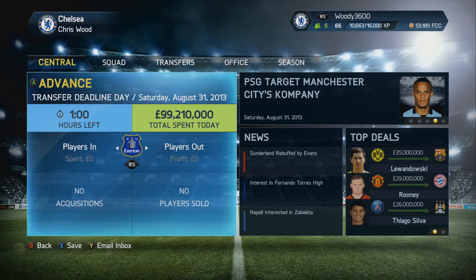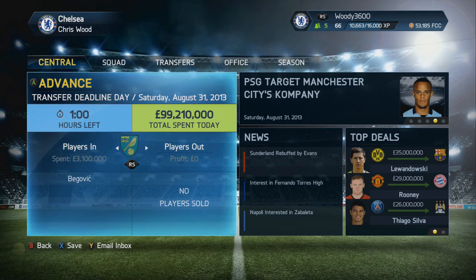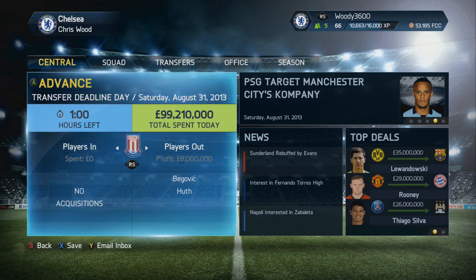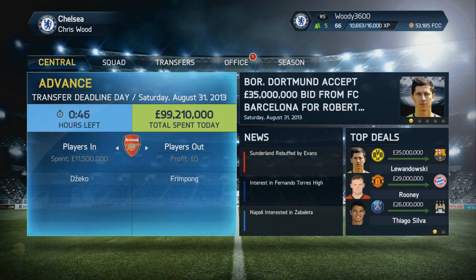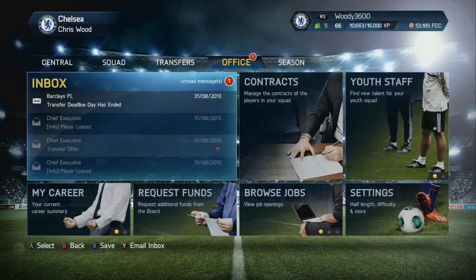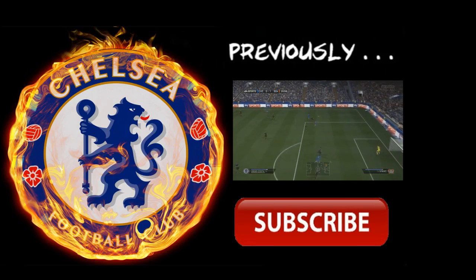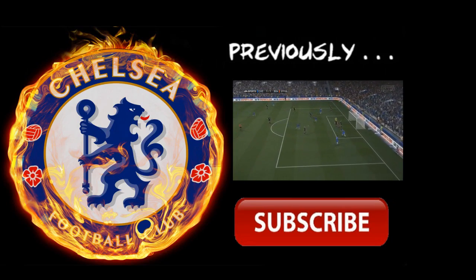On the right-hand side there are the top deals. Thiago Silva to Manchester City for 26 million is a massive signing, as is Wayne Rooney from Manchester United to Bayern Munich - Man Utd might have been a sterner force had they had him in their ranks, but he went to Germany for almost 30 million. Then there was Robert Lewandowski, 35 million pounds to Barcelona. That's a massive transfer for European football because they'll be an even greater force in the Champions League where we may come up against them if we get through the group stages. Lewandowski and Messi up top with Neymar, Pedro and Alexis Sanchez on the wings - one hell of a team at Barcelona. Around 109 million pounds was spent solely on transfer deadline day.